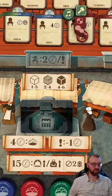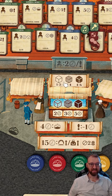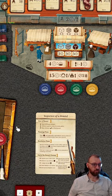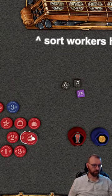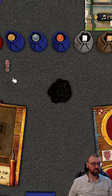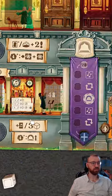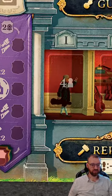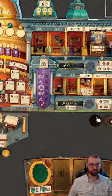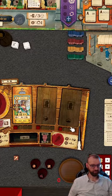At the market, cards allow prices to fluctuate — the top shows the average cost, the bottom shows the current cost. You can also get assistants, which give a plus one to your worker: putting an assistant with my four worker makes it a five. Inspiration tokens give plus ones to your performances, and two inspiration tokens when repairing can reduce the repair cost by one resource.